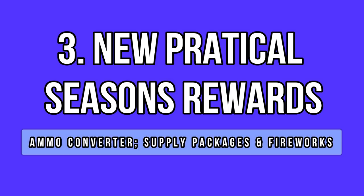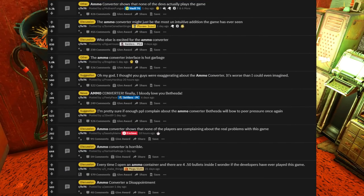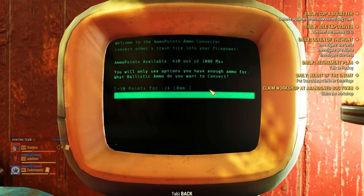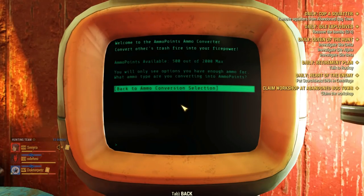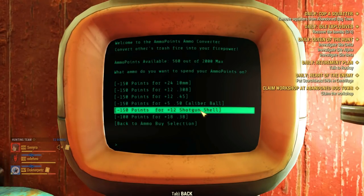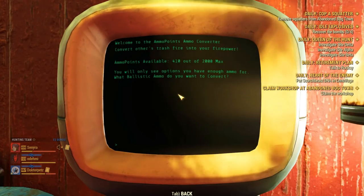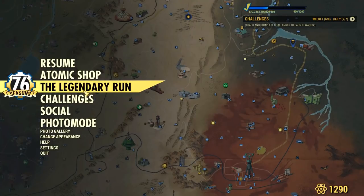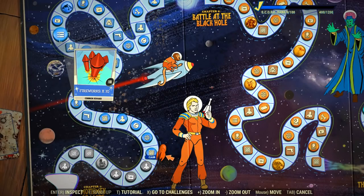Besides launch boxes, we also have some more new practical items. I invoke the ammo converter machine, which has been hated on since the very first hour of release. This machine is literally a click simulator and a time sink. If you want any significant amount of ammo, you have to spend like half an hour clicking to convert ammo into points and then points into the ammo you want. The interface is also laggy and buggy. There are also Vault-Tec supply crates with lots of junk items inside, and fireworks which work like a grenade but are purely visual effects for celebration purposes — though they seem to be rare.